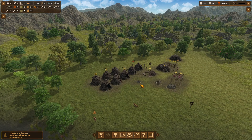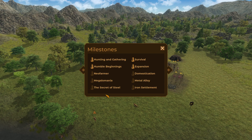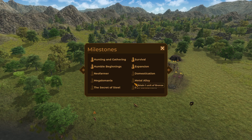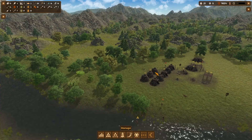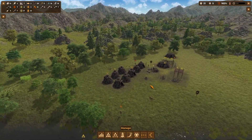Hello YouTube, coming on with our next episode of Dawn of Man. You might have just seen in the left corner that we did have another milestone reached. Looking at milestones — we got the hunting and gathering one just then, so we now have four of these and six to go. We'll see about getting all these milestones done before we end the video. Iron settlement is quite far away and the secret of steel — everything's not gone any further than the previous video.